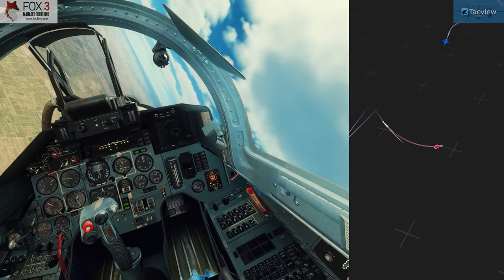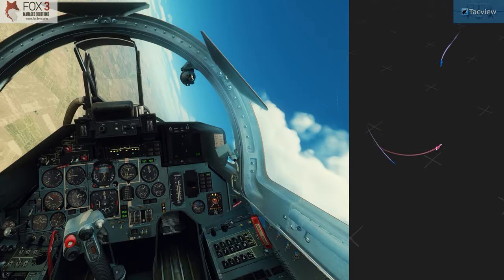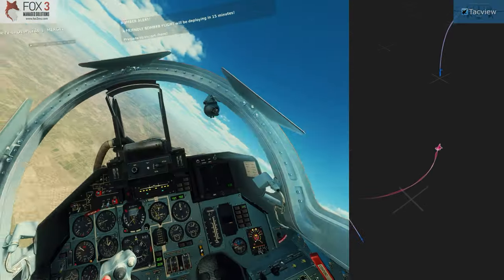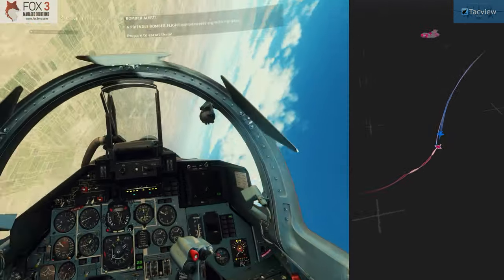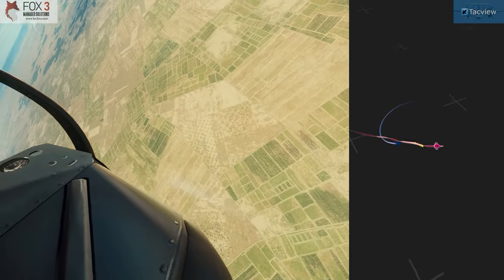Turning back in, looking for a lock. I can't visually spot the F-18 — he's somewhere but I just don't see him. He is locking me. What I didn't realize is he was actually above me, diving straight down on me. I maneuver. He fires a FOX-2 Sidewinder but fires too close, and I just get lucky enough that it doesn't hit me.